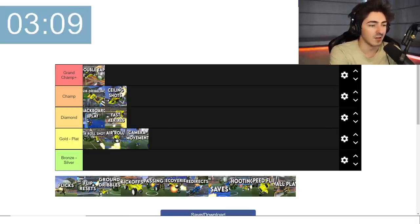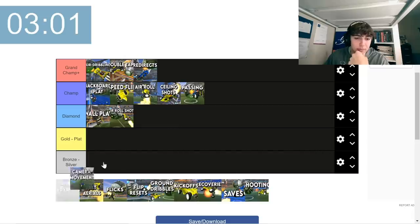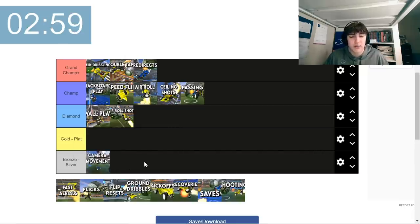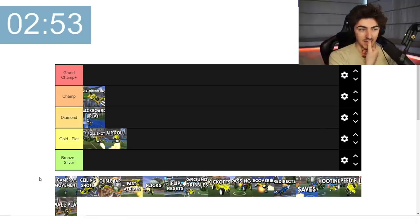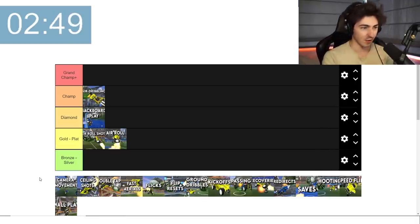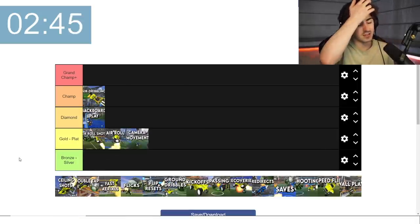I'm going to say diamond level for fast aerials. That's something that I think is around gold to plat range, if anything closer to plat. For camera movement, I think bronze and silver players should just get the basic understanding of that down — so that's got to go at the bottom. It's like the smallest thing — just tap the right analog stick and have a look around the field. I'm going to say gold to plat, and you should definitely start using it early.